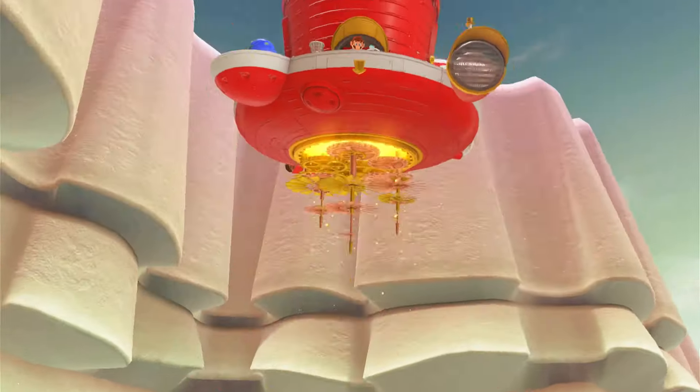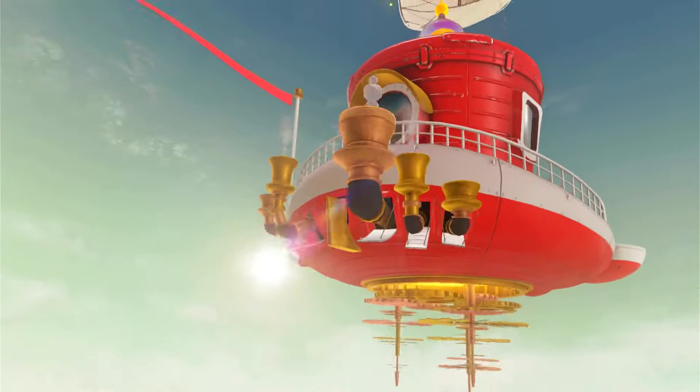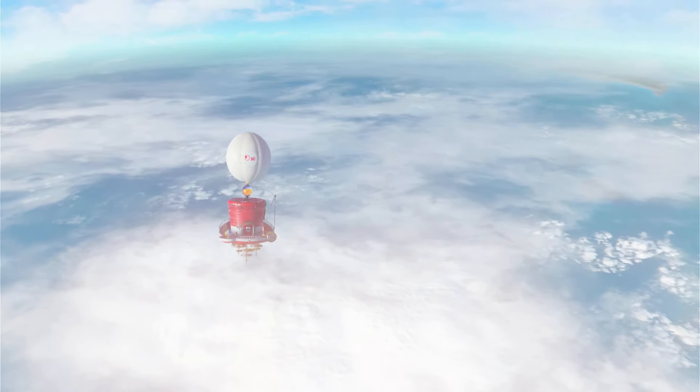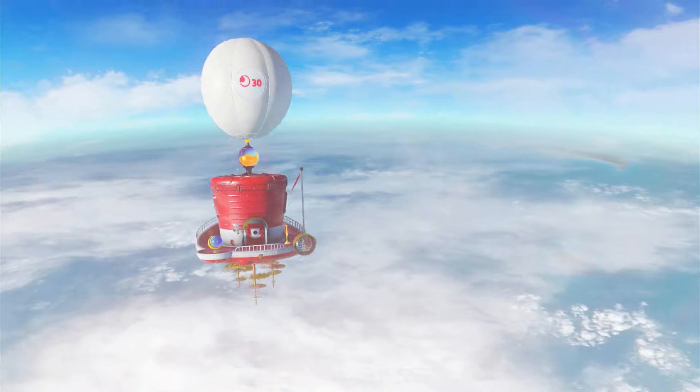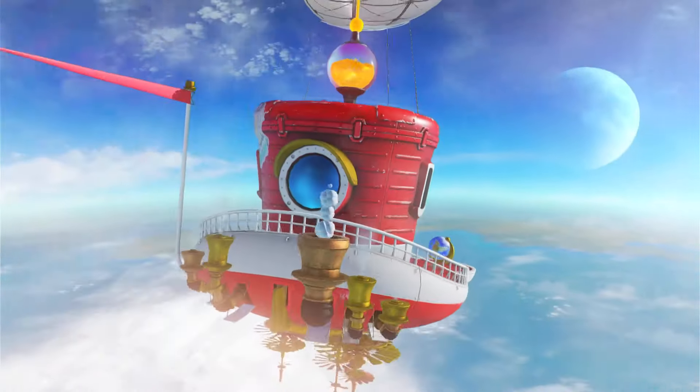Let's fly off in the Odyssey with our new sticker! I can see our new sticker. I like that you can put stickers on the Odyssey. We're headed in on our very... definitely not a hat-shaped ship. I still don't know why everything is hat-shaped, but it is.